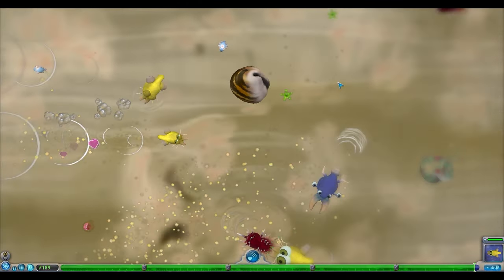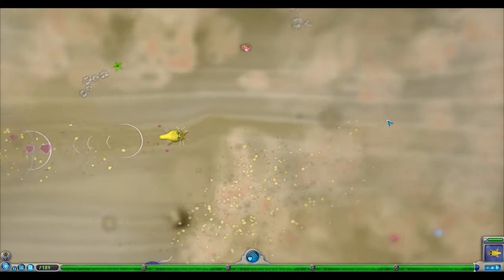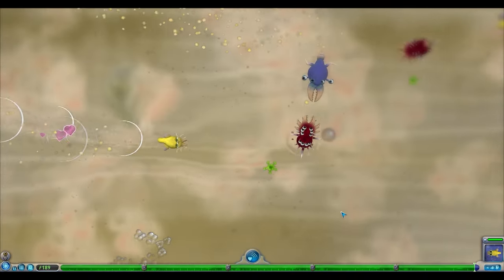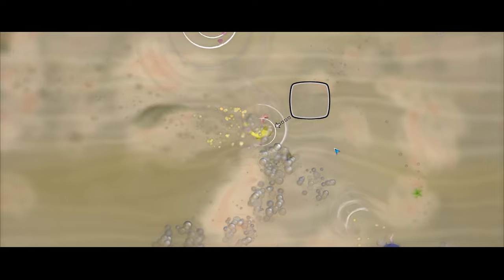Even with just one jet part, we can still maintain a lot of speed. But once we pick up speed, we can steer our cell to avoid obstacles and make sure not to run into our mate, as that will bring us into the editor. But this is super fun to mess around with and travel around the tide pool faster than normal.